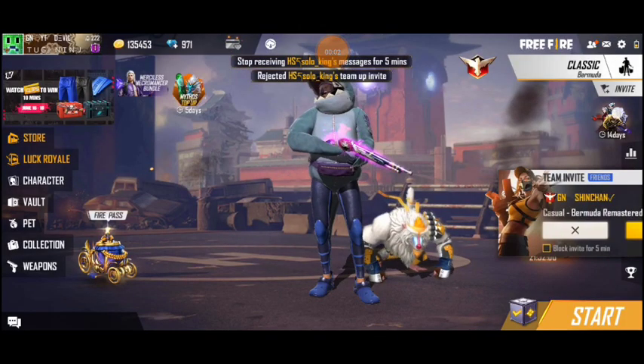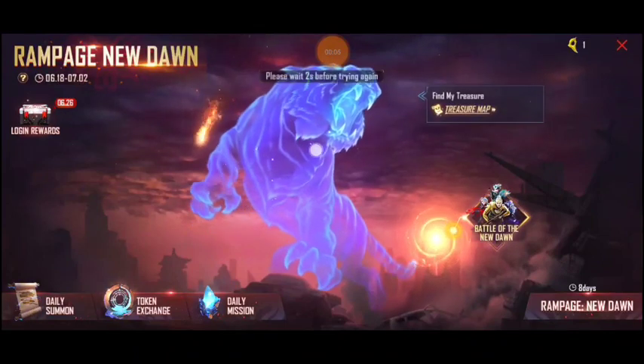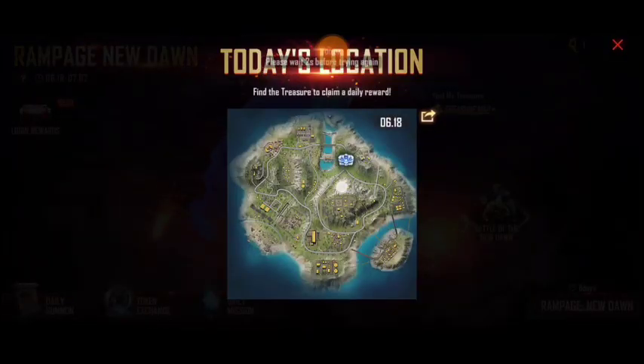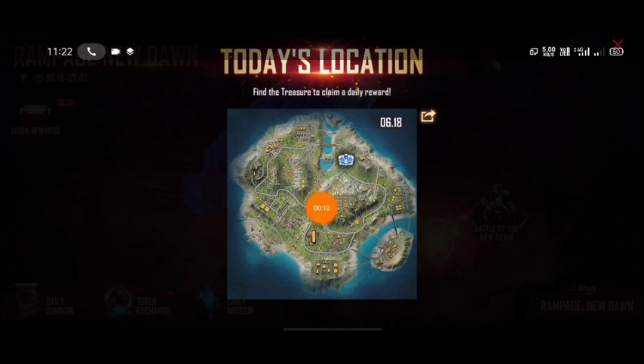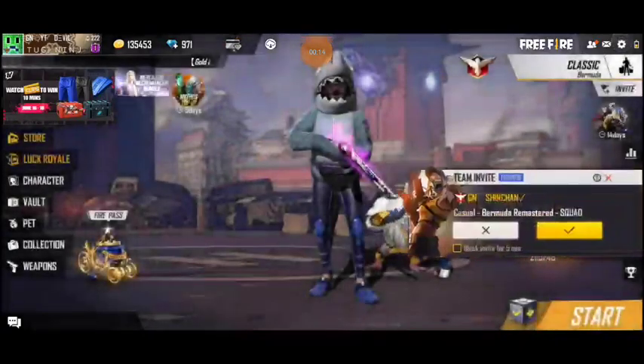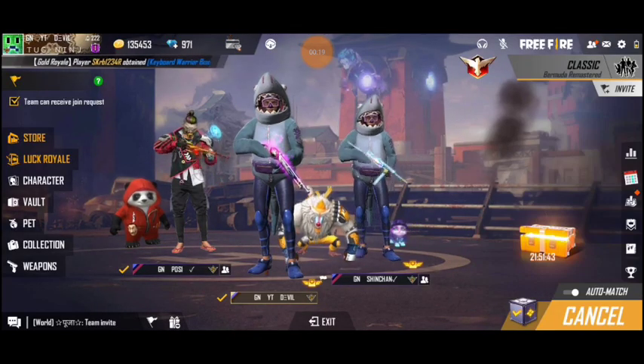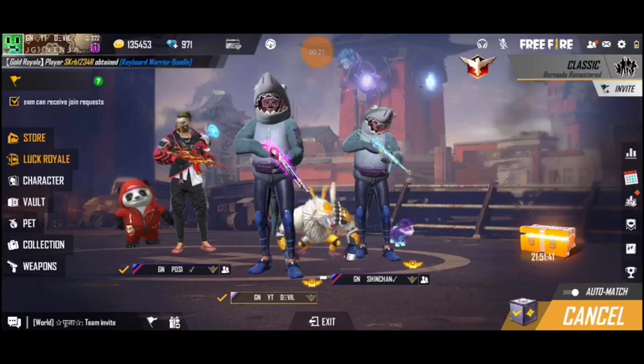Hey, hello guys. We are going to start a treasure event in Free Fire — about 4 hours. We are going to find treasure in the map. We have a treasure box in that place, and a treasure box in the next video. There is another event in New Dawn, and if we get a New Dawn event, we are going to clear our doubts in the morning.